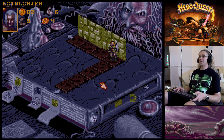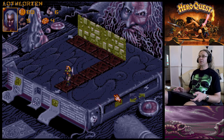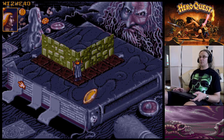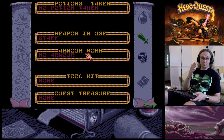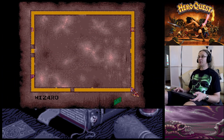Let's search for traps and passages with the Elf - nothing discovered. Moving him down, I've got some moves left. On the map you can see down the passageway. Over to the Wizard - the poor old boy's only got a staff, he can't wear any armor unless it's quest magic armor.